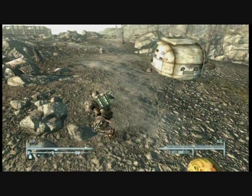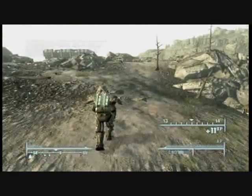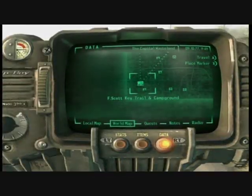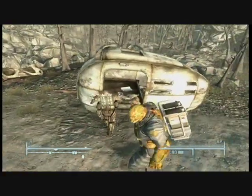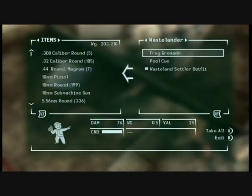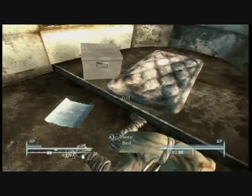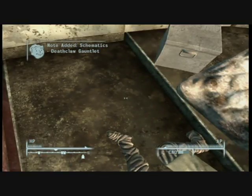Now here's the Deathclaw corner — there's a Deathclaw around, no surprise. This is at the bottom left of the map. It's in this little shack here and you go inside and it's on the floor. There's a few bits and ends around — a few squirrels on sticks near a barbecue — but there's really nothing else around here apart from the schematic.